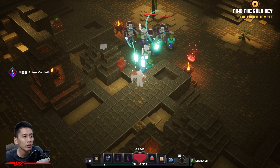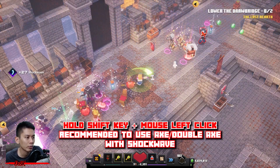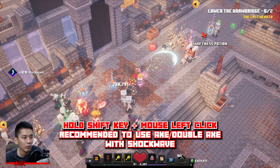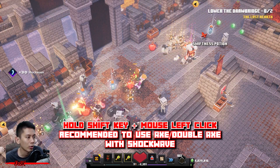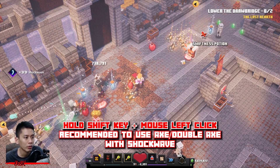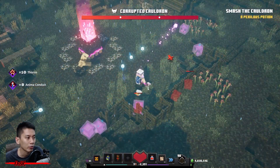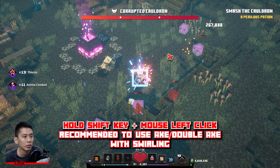Every AFK farming spot is still working — great news! You can also slightly speed up the AFK farming progress. For PC, you can use duct tape, a macro, or something heavy to hold down the shift key and mouse left click, so your character stands still and attacks automatically. As for console, I'm not sure if you can do this or not.